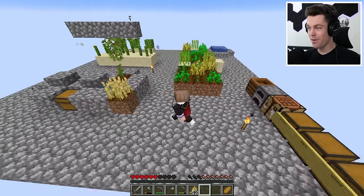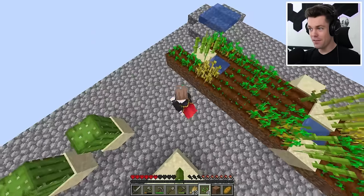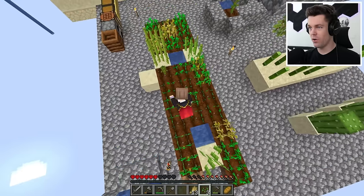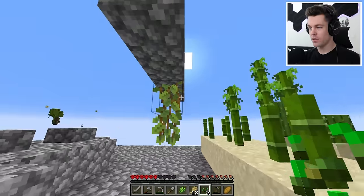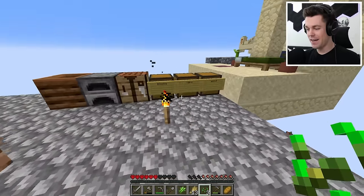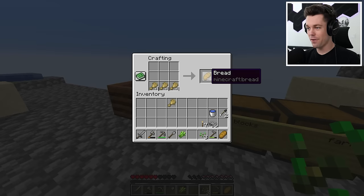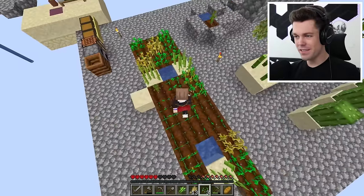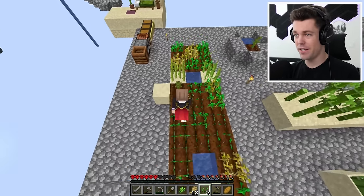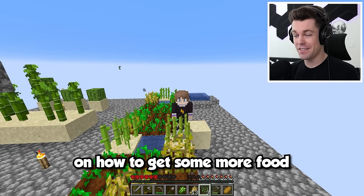I've made quite a bit of progress over these last few days. We now have a farm for basically everything that we can farm: a wheat farm, a sugarcane farm, a glowberry farm, a melon farm, bamboo farm, and a cactus farm. But in all this time, this is how much wheat I got — 13 pieces, which is only enough for 4 pieces of bread. Since we have such limited dirt and can't really expand our farm any more just yet, I have a better idea on how to get some more food.